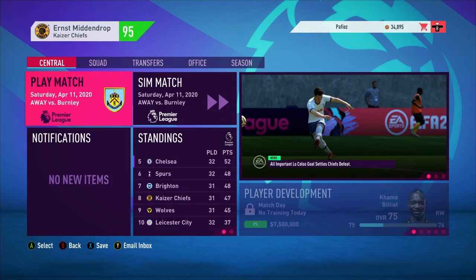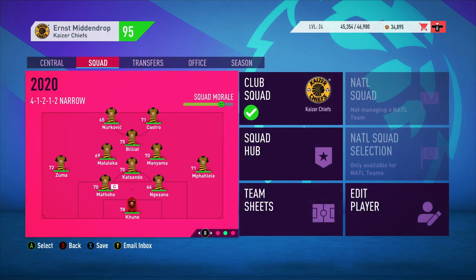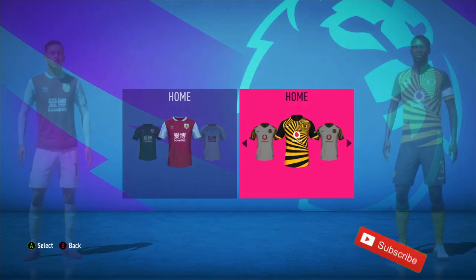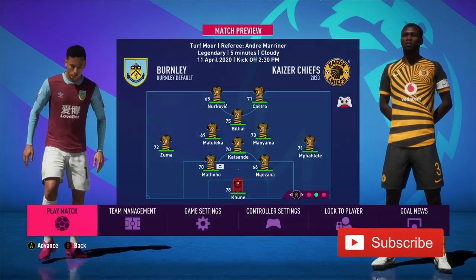Hey guys, welcome back to Freak Gaming — a brand new episode! It's been a while since the last episode, but we are back and better. We've been struggling, so I've changed the formation to a 4-1-2-1-2 narrow. Back four with three defenders, Zuma out wide attacking from the left. Katande, Maluleka, Manyama, and Billiard form the midfield diamond with Leandro Castro and Samir Nukovic up front. Before we get into transfers, let's get straight into the game.